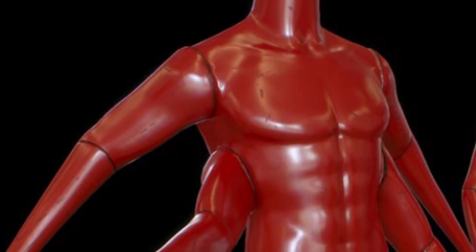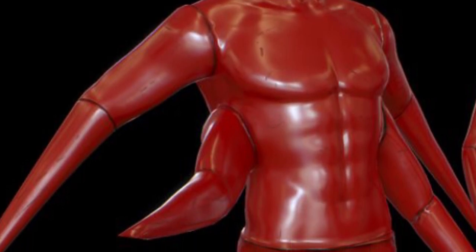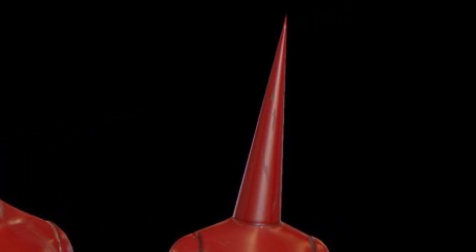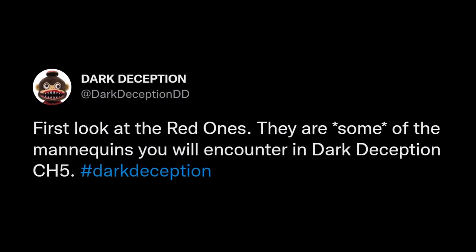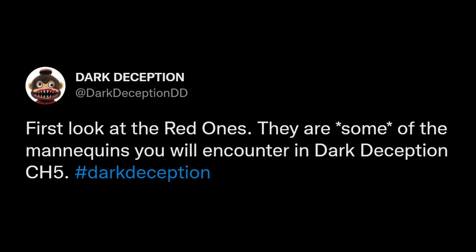He has limbs growing out of weird places of his body. Also, the male one does not have a conehead, which confirms that not every mannequin has a conehead. Not all of them have normal body types — which we expected anyway — but it actually makes me excited to see mannequins. And what's even more interesting is that they have classes. These are called the red ones, and there are other types of mannequins that we have not seen yet. So it kind of confirms that the end screen mannequin is from the red ones class.